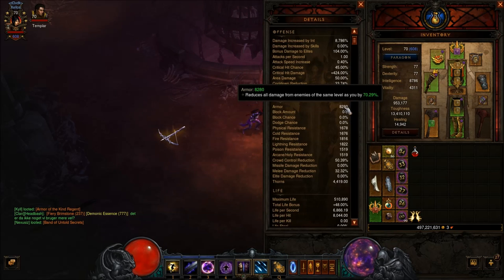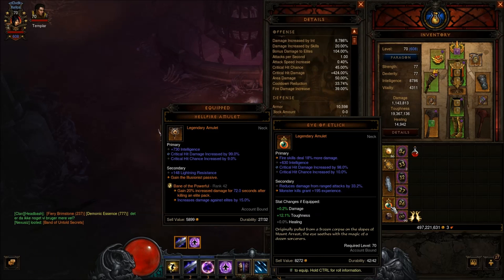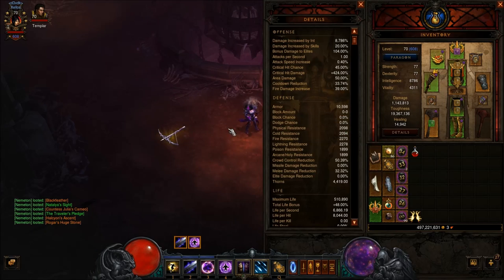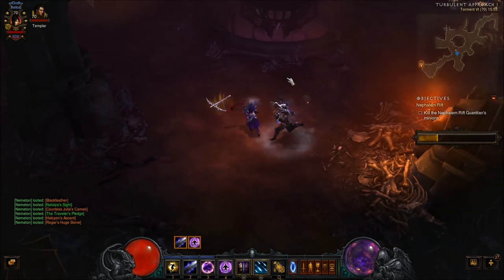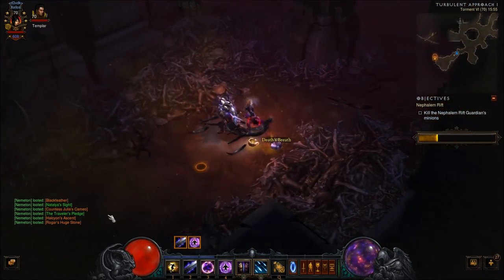I've got really high mitigation, and if I use eye of the lake I get a lot more mitigation, but they hit really hard, so it's really important you have to avoid the damage. So whenever you face a narrow path, move one direction.